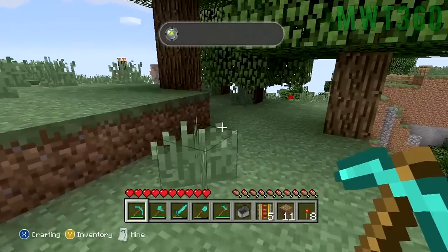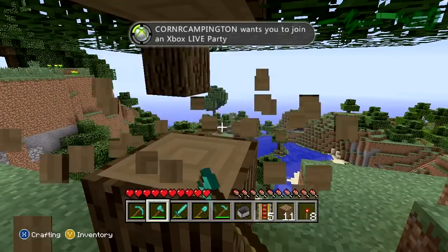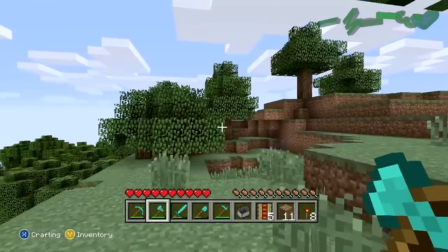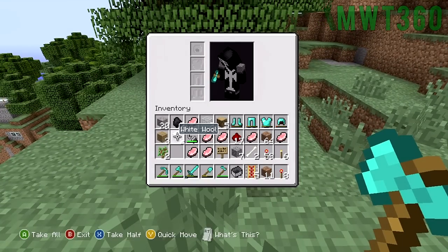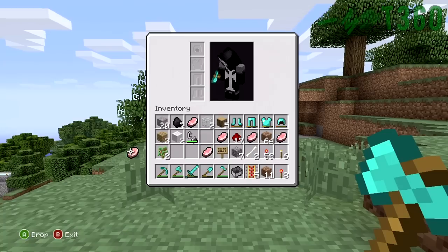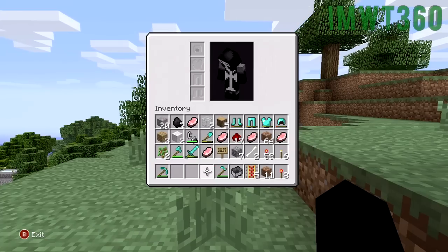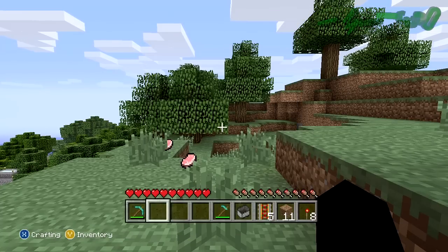I'm going to teach you all how to do that. What you'll need for this glitch: just a chest and a wooden axe, that's it. You're going to make sure you empty out three slots on your inventory in the bottom row. Put the chest in one slot, put the axe right beside it, and make sure there's an empty slot beside the axe. Then go ahead and lay the chest down.